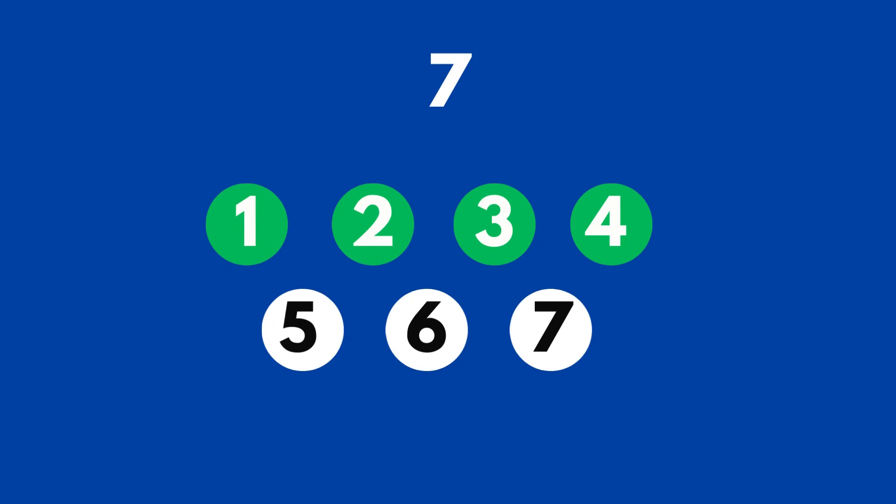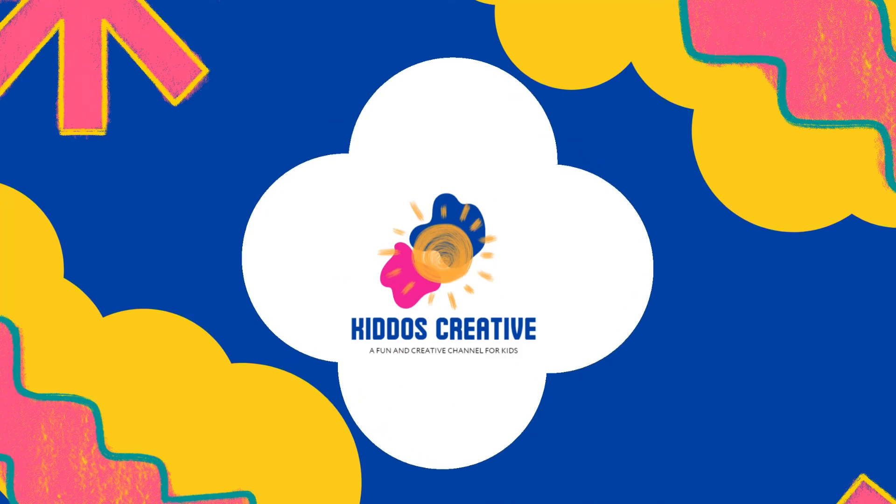We want to have seven circles. Right now we have four circles — one, two, three, four. How many more do we need to get to seven? Let's add three more circles: one, two, three, four, five, six, seven. That's it, now we have seven circles. Great job, my friends!